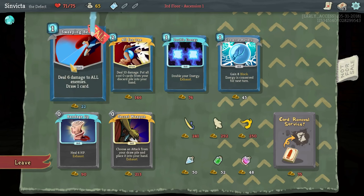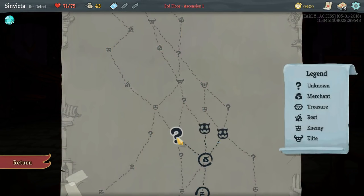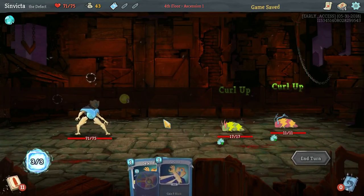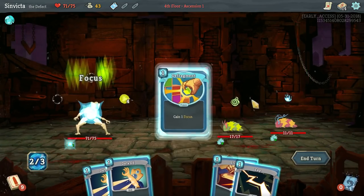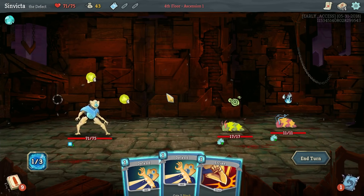I could buy Sweeping Beam which would give us a little bit of card draw for 22 gold, but I don't think it's that big of a deal. Generally speaking, for the Defect, I do tend to like a little bit of a thicker deck only because there are a lot of options that you need to have for the Defect to work very well.